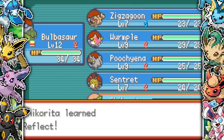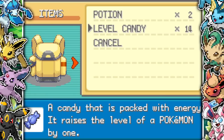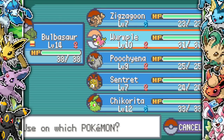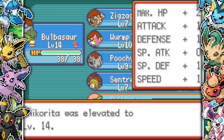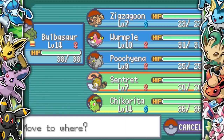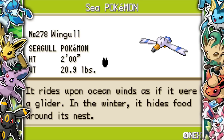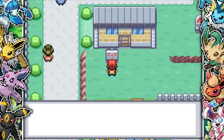I level Wurmple up to level 9 and it doesn't evolve, which worries me — by level 10 it should be a Beautifly or Dustox and it's not. So I stop wasting level candy on Wurmple and get Bulbasaur and Chikorita up to level 14, since those are the Pokemon I'm really going to train up for Brock's gym.